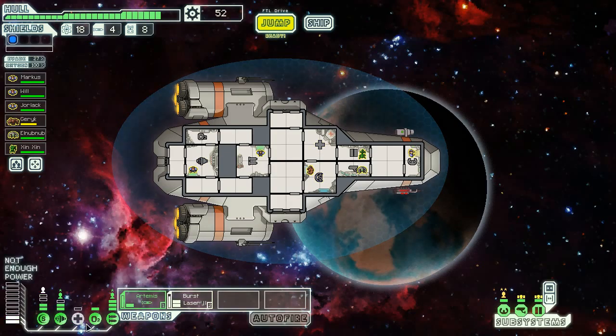The pirate ship breaks apart. You contact the civilian ship — apparently the vessel being assaulted was a science ship. Thank you for saving them, and they offer a small reward: two missiles and some scrap. Power down weapons, power up healing. Get yourself healed up. Healing down, shields up. Jump. I wanted more power — that gives us a chance to power this up to full. Back, jump.